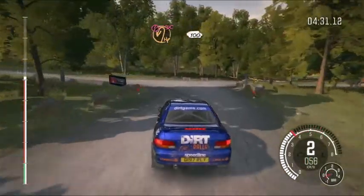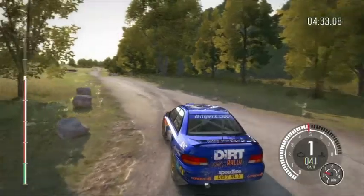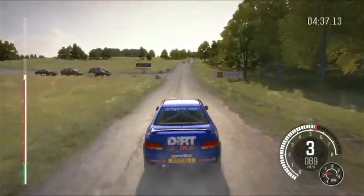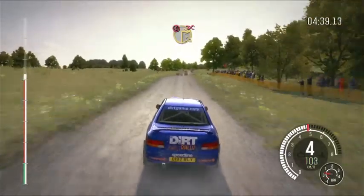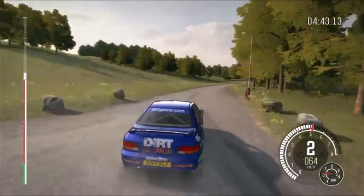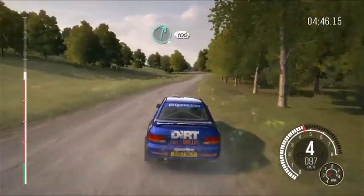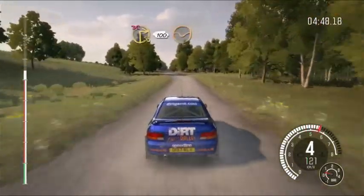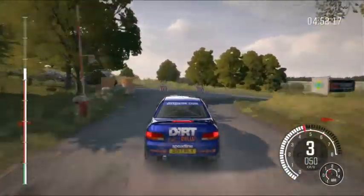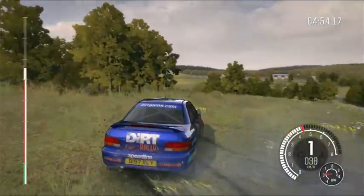100 up. Pass junction. And caution, turn square right, don't cut. Gate on exit. And caution. Right 6, continues for 100. Caution, keep left. Into turn square right, don't cut. Ditch inside. 100. Through dip. Pass junction.